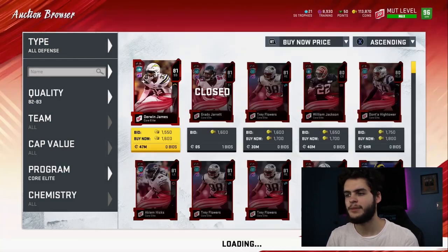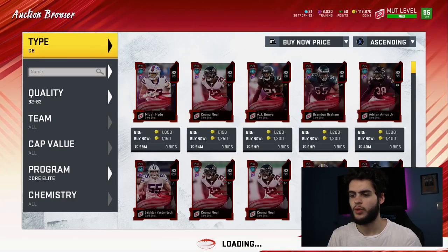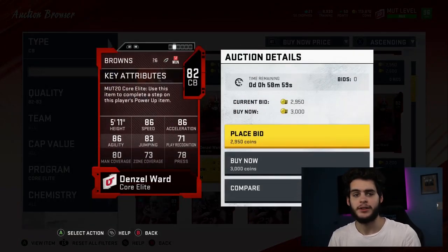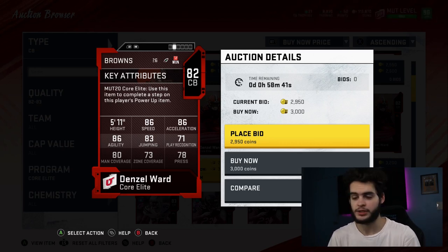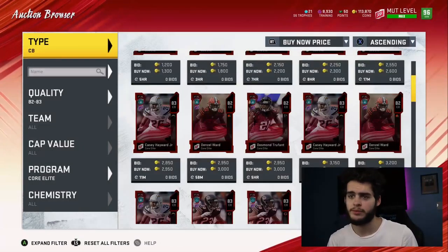Number nine is a guy where it doesn't matter what his overall is, because at the end of the day he's going to be useful just off his base statistics. Denzel Ward gets speed regardless — even if his other stats are bad, he'll have great speed. Next year he should probably get around an 82 to 84 overall with an 86 to 88 speed, which is exactly what we need to cover guys like Tyreek Hill early in the year. Denzel Ward is gonna be super solid, and I think he'll be a great base elite as long as Madden doesn't screw him.